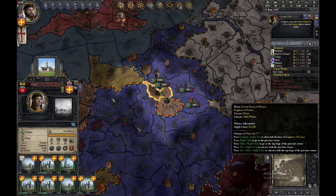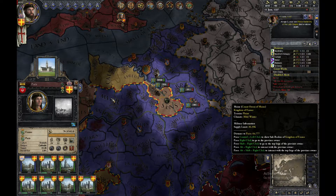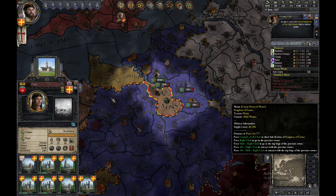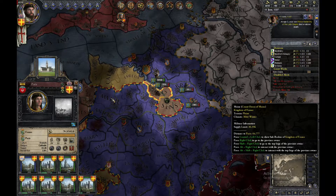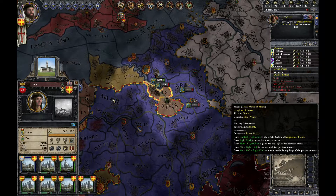Unfortunately this exploit makes you unable to have a nomadic holding as your capital, as you need at least one county to make it appear. When you get a new county your capital will move there and you will need to do this process all over again.